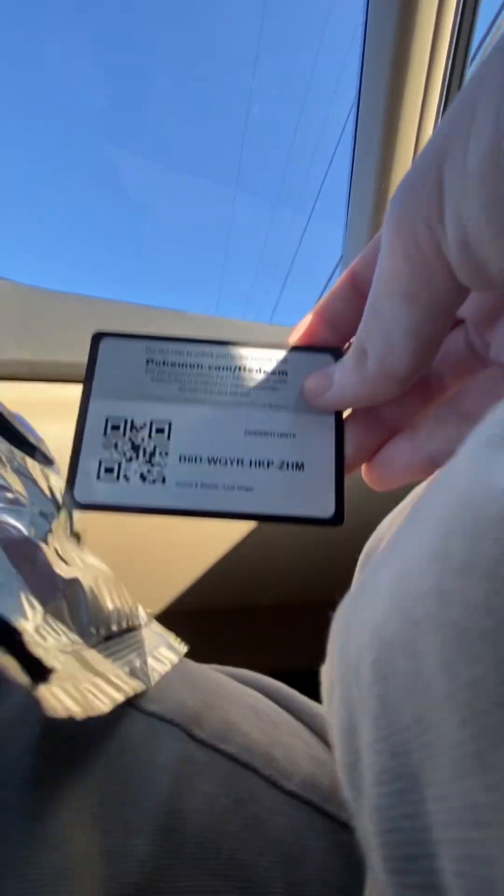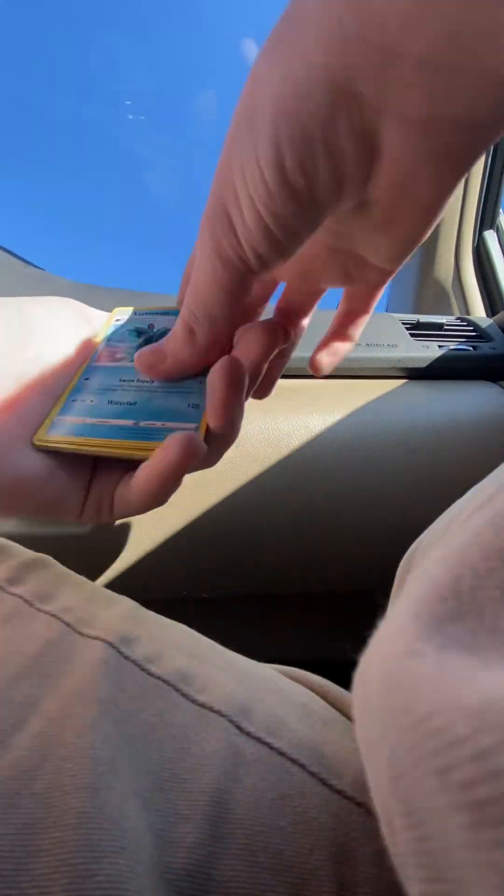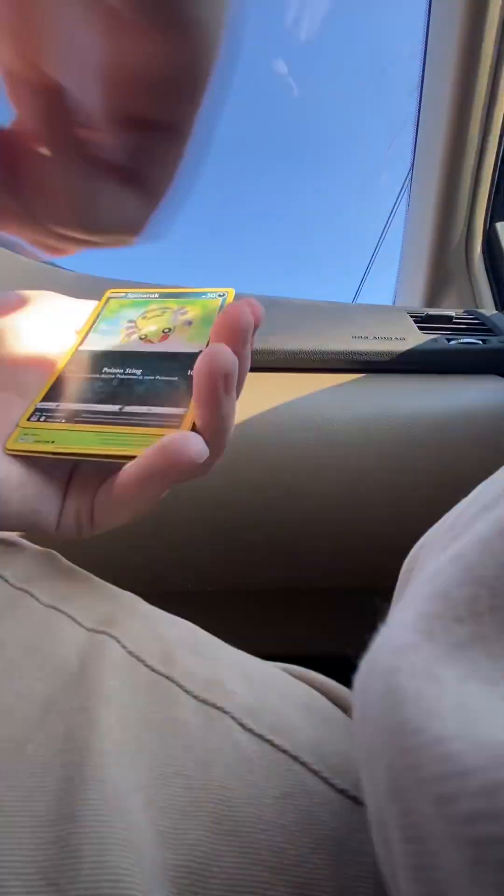I revealed like half of the pack. That's your code card if you wanted that one. First pack contents: energy, Lumineon, Mirage Gate, Torchic, Blipbug, Pinion, Spinarak, Paras, and a K-Shop at reverse holo, and a Palossand regular rare out of a black border code charge pack. To be expected, considering that's what this part of the print was all about.